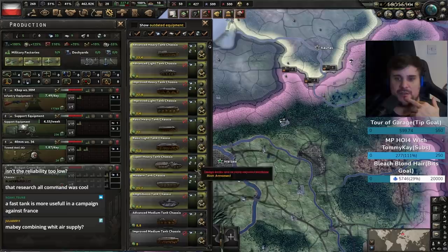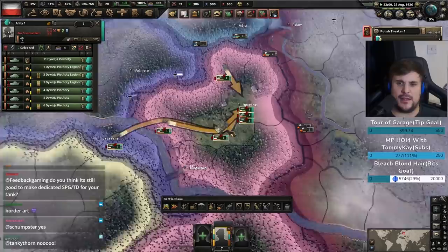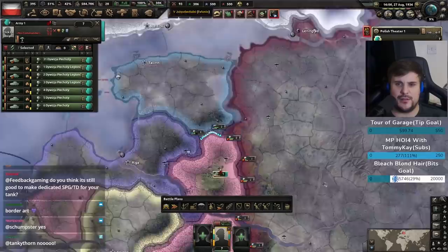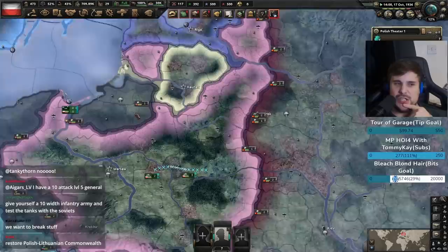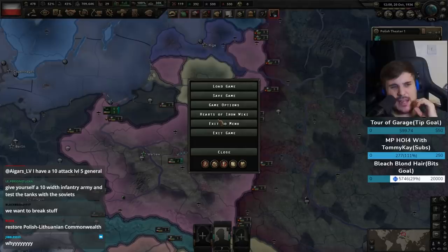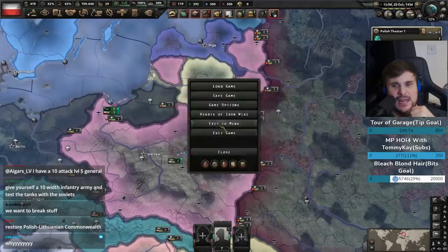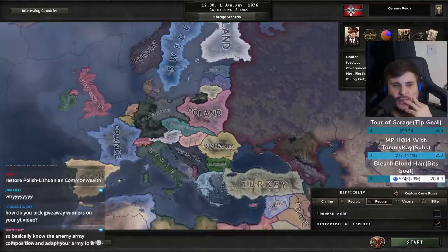At a certain point the tank chassis is so outdated that reliability is too low, so you need to go to an advanced medium chassis. A dedicated SPG or tank destroyer — I think no, because you can now customize a tank to have more hard attack, more armor, more hardness however you please. This makes SPGs, tank destroyers, and maybe even AA tanks redundant. You can make tanks that specifically fill those roles. I'm on the fence — come back to me in six months.